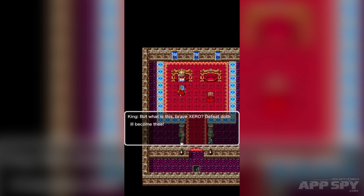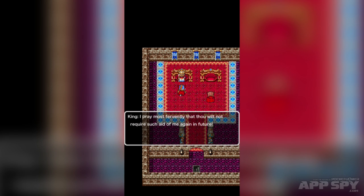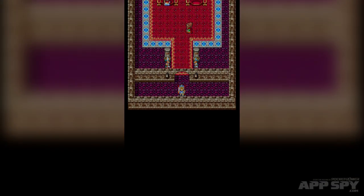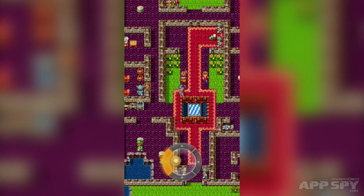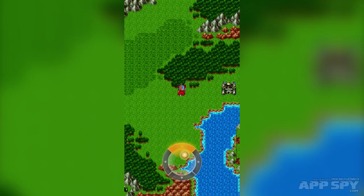We're back at the original area and the king is saying, 'What is this? Brave Zero, defeat doth ill become thee' — some faux Old English text. Basically the game is telling me: that was cool that you went out there, but you went a little too far and got a little too reckless. Dragon Quest as a series has always been known for its grind, and it's the same here.